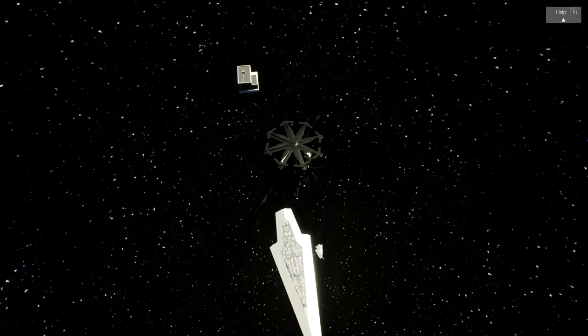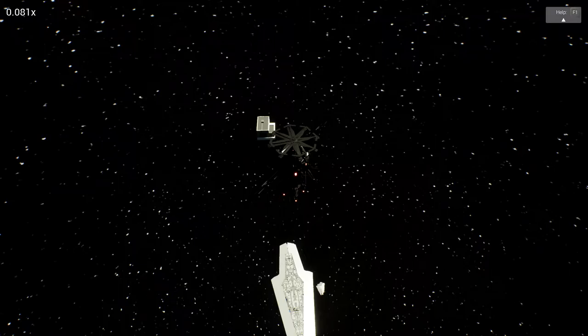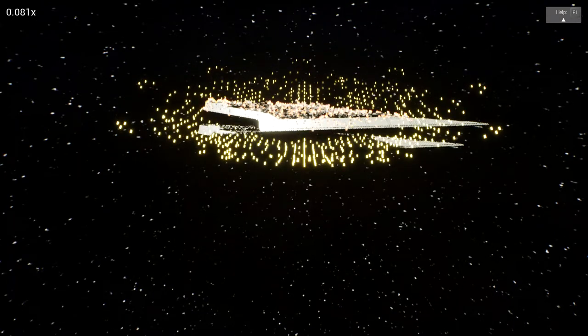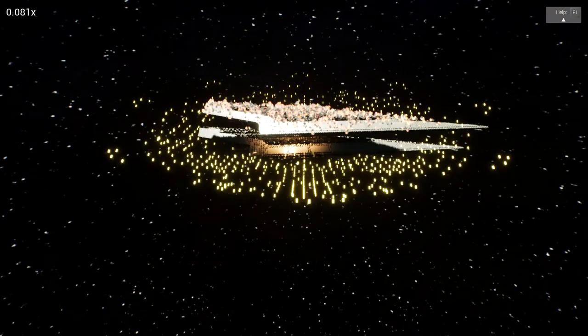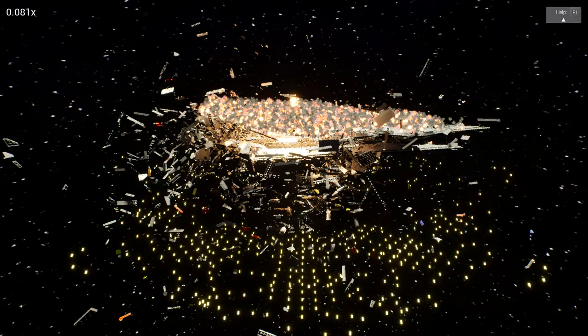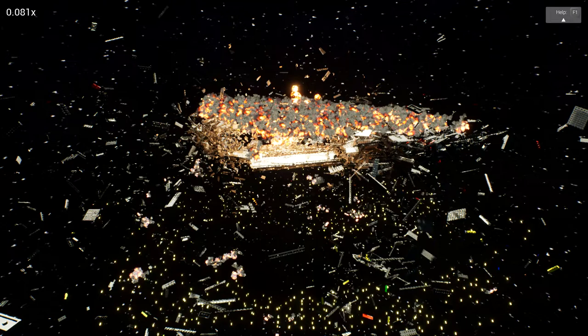Destroying two Super Star Destroyers - three, two, one! Here we go! I think we're gonna see smoke shaped like a Super Star Destroyer. The bottom one is gone. Because the build is quite complicated, it takes some time for the game to figure out which part is going to fly where. The top Super Star Destroyer - yeah, here we go, it's happening!